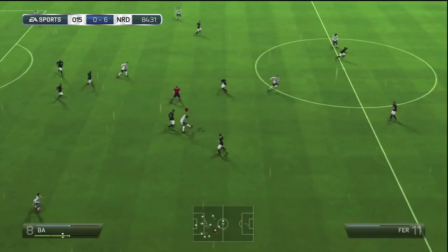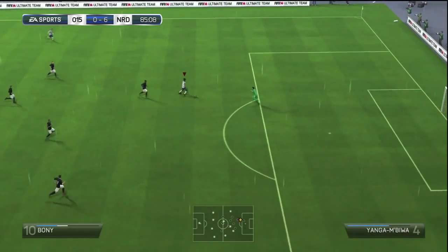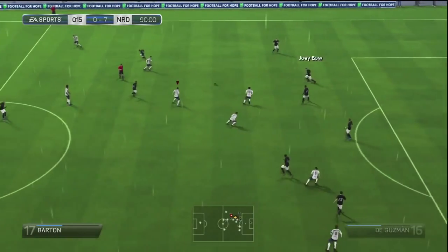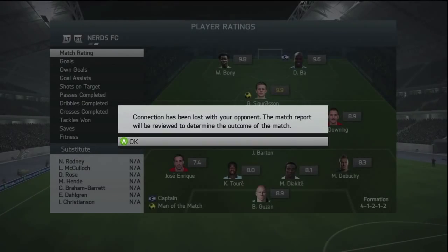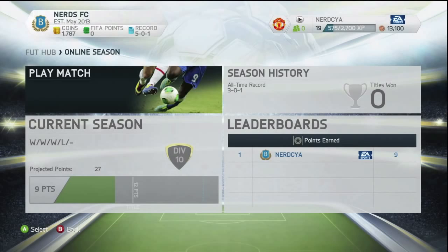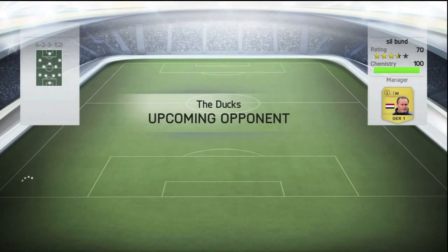Wilfred Bonny here showing what he's best at — the strength and finishing are absolutely unbelievable from this player. A really nice chipped ball, just showing how easy it is to take the ball past the goalkeeper with Bonny. As soon as the final whistle went, the opponent turned off his Xbox, but it did count as a normal 7-0 win. Even though it displayed a disconnected message, I heard the final whistle and the EA servers took it as a 90-minute completed game — so that was a really nice three points.